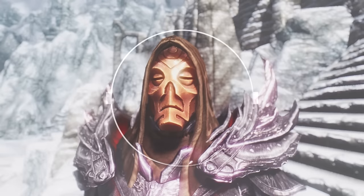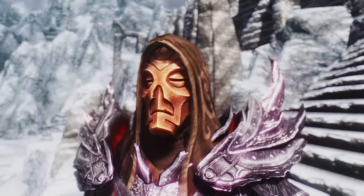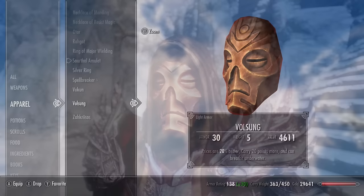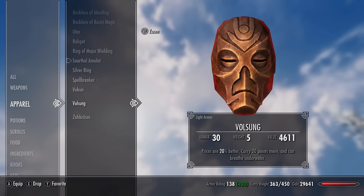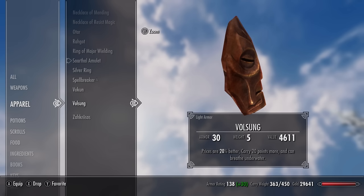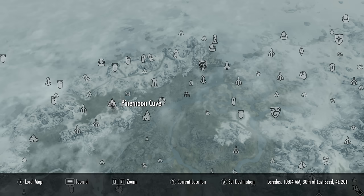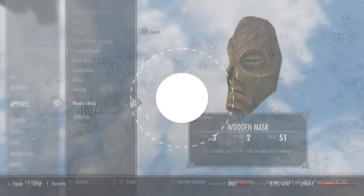Number eight is Volsung, which I consider the ultimate utility mask. It counts as light armour with an armour rating of 21. This is a mask worth wearing regardless of your character type — it increases your carry weight by 20, makes prices 20% better so you get more gold when selling and spend less when buying, and lets you breathe underwater. You'll basically want to put this on before any trade. To acquire it, come to Volskygge on the map.